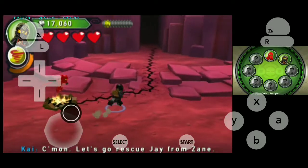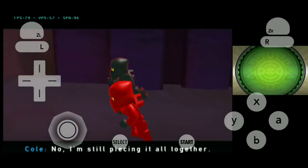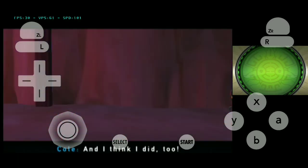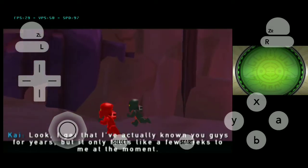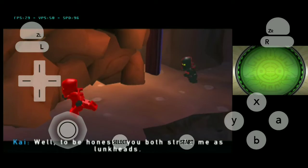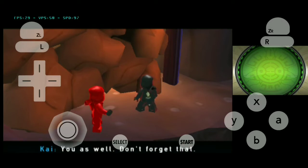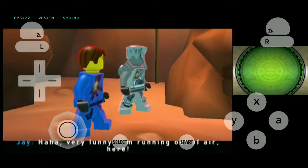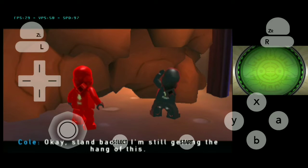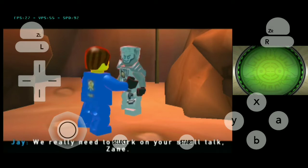Let's go rescue Jay from Zane. Has everything come back yet? No, I'm still piecing it all together. I thought of something I need to ask you - is Jay really going out with my sister? Yes. Oh, this is the worst! Look, I get that I've actually known you guys for years, but it only feels like a few weeks to me. To be honest, you both strike me as lunkheads. You hear that Jay? Kai thinks you're a lunkhead - you as well! Very funny, I'm running out of air here. Stand back, I'm still getting the hang of this.